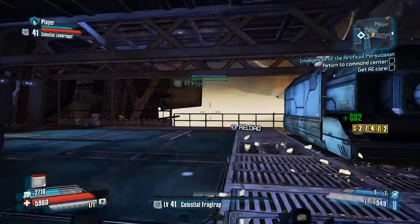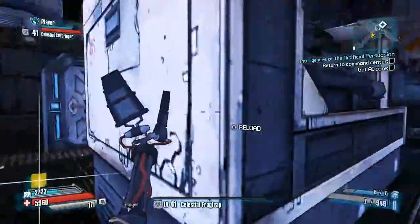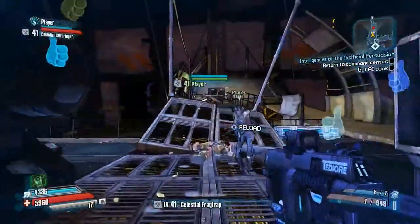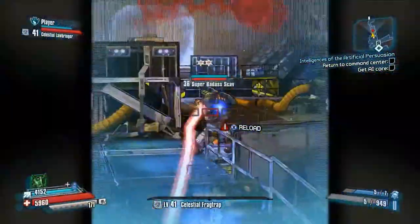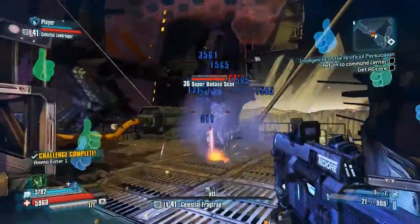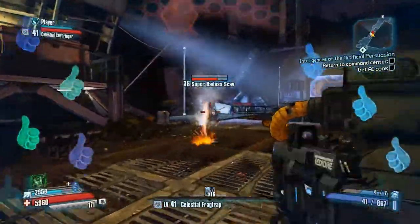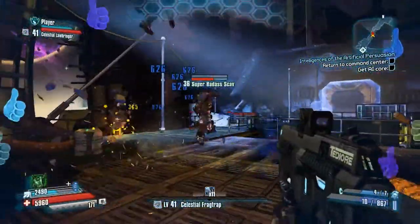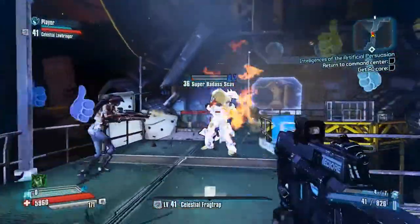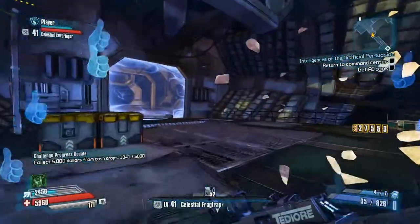Claptrap's trying to get a high five, but Nisha won't have any of it. Give Claptrap a high five - he's really trying hard. Yay! High fives! Everyone knows Claptrap, and everyone's stronger for it. And now bolstered by the power of friendship, Claptrap will take on the super badass scav all by himself. Who would have thought? Beautiful badass ice chunks.